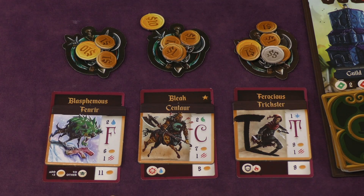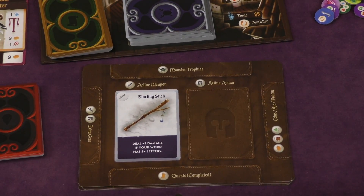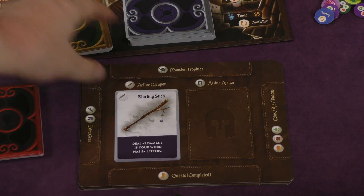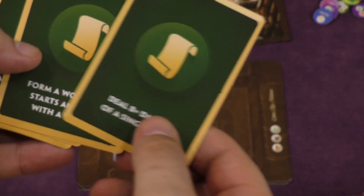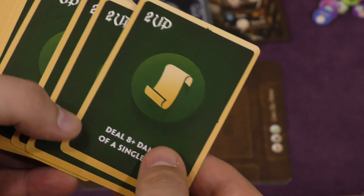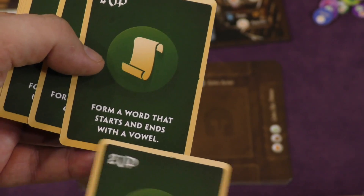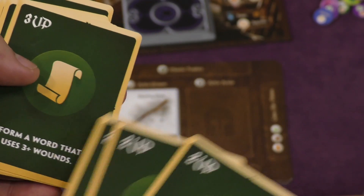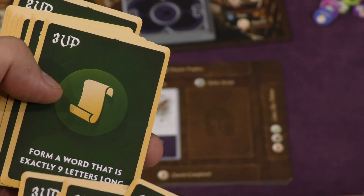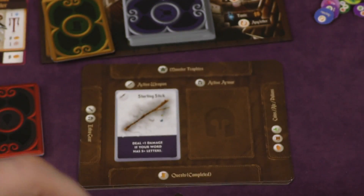As monsters are defeated, new monsters are going to come out. Players themselves are going to have their own player board to keep track of different things. One of the things here is quests. As the game goes by, you're going to have some quests that give you points. So if I form a word that starts and ends with a vowel — boom, I completed this for two points. Other quests include: form a word with six consonants, form a word with three wounds, form a word that's exactly nine letters long, deal eight damage of a single type, etc.